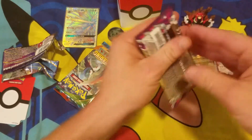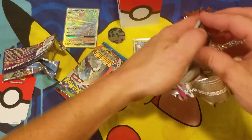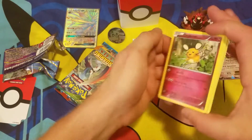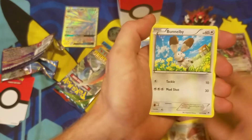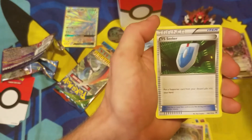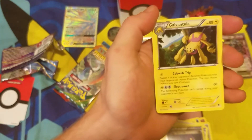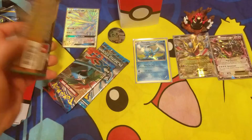All right, Phantom Forces here we come. We're going to start off with a Diancie right off the bat. From the pack: Diancie, Alomomola, Skarmory, Bunnelby, Roggenrola, Lampent, VS Seeker, Boldore. The reverse holo is a Gengar Spirit Link, and our rare non-holographic is Galvantula. It's all right — so two for three packs, still good. Moving to Roaring Skies.